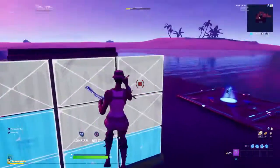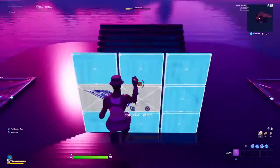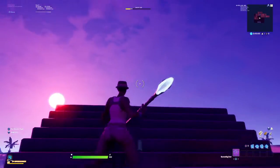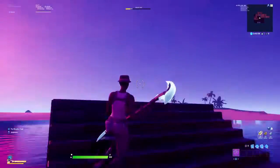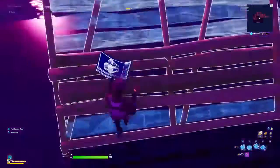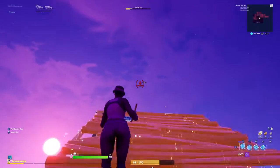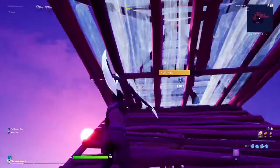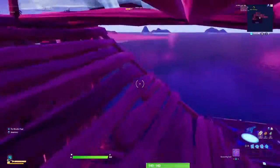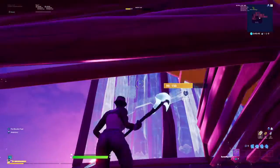So now I'm going to be showing you the one that I originally taught you guys in another video. But in case you didn't see that one, this is how to do it. You're going to go stair, floor, wall, and then you're going to go floor, cone, and then you're just going to edit these two like this. And you're going to place a wall.